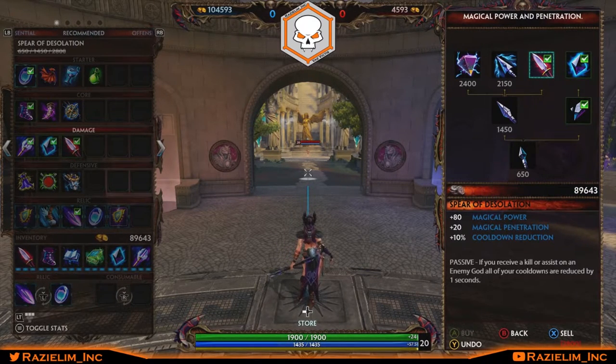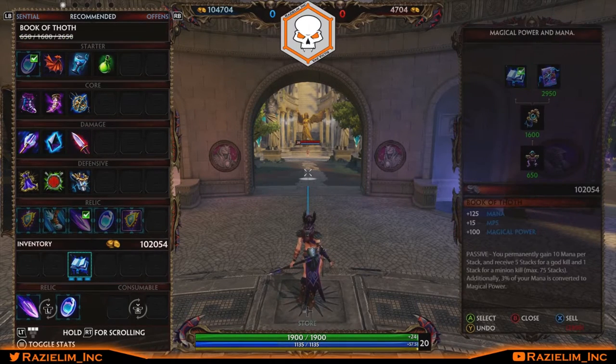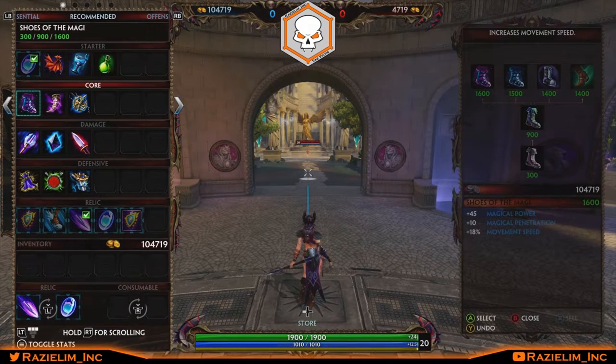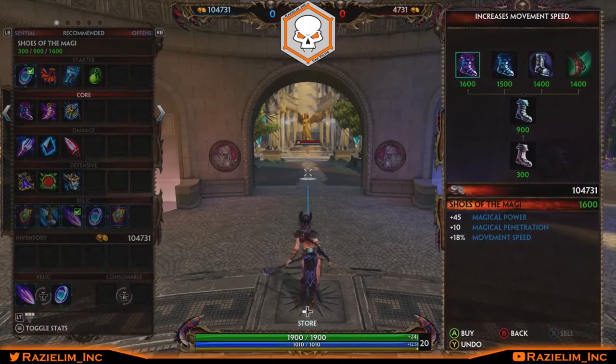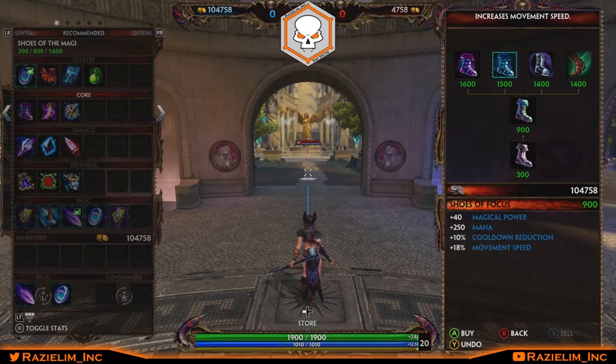A lot of people write her off because of how buggy she was at release, but played well with coordinating teammates she does tremendous damage. Now for the Joust build: skip the starter item and just grab Tier 2 boots and three health and mana potions. I go Shoes of Focus — slightly less magical power than Shoes of the Magi but gives cooldown reduction, which is valuable early. Then immediately into Book of Thoth to start stacking as fast as possible.